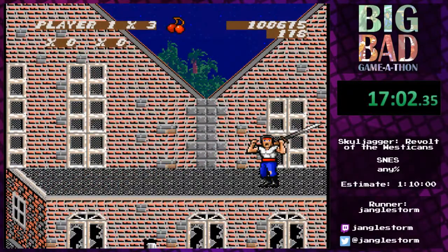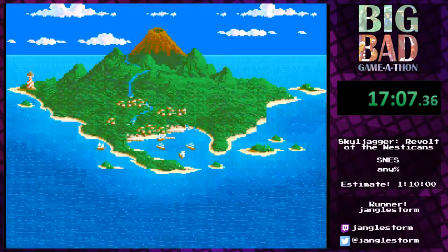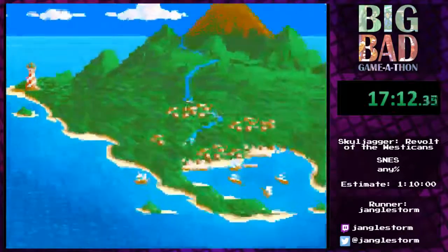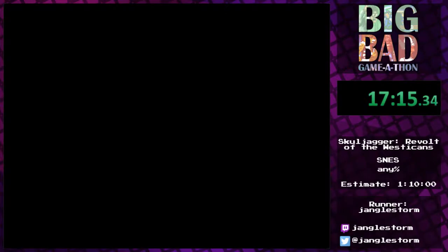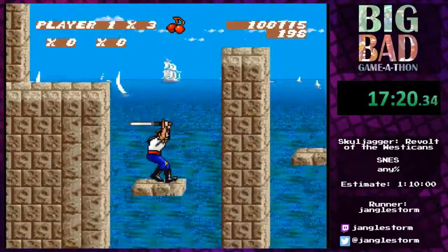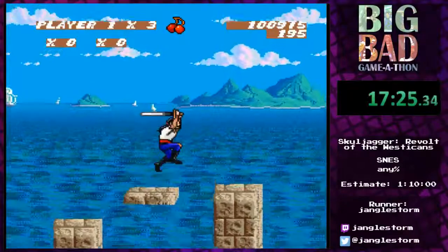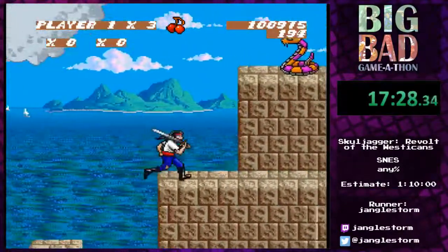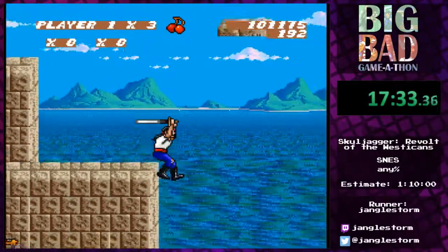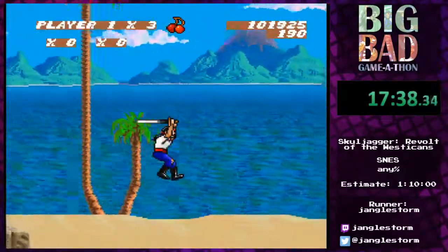We're getting closer to the lighthouse, which is where we're heading right now. But first we're encountering the Snake's Village area — these areas are actually really weird because the game doesn't handle vertical tolerance very well.